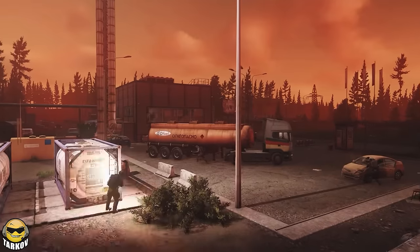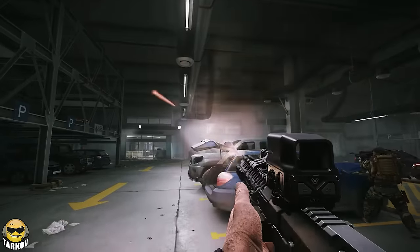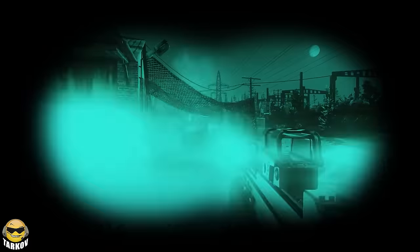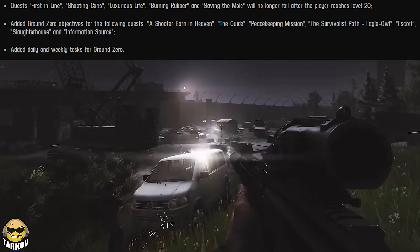So anytime you scav into Ground Zero now, it's just going to be random like it always has been — but now Killa and Tagilla can spawn and there's a better chance for loot and airdrops. So it's just random whether your raid is going to be good, or you're going to be playing against noobs.